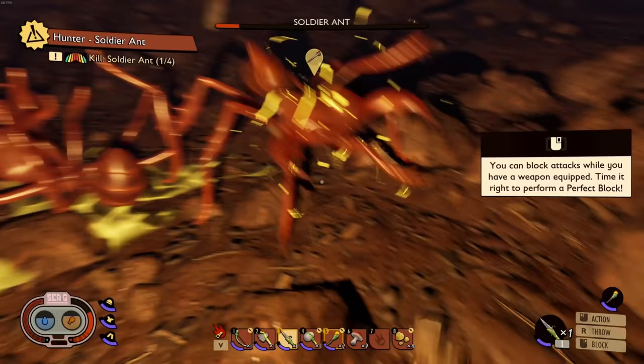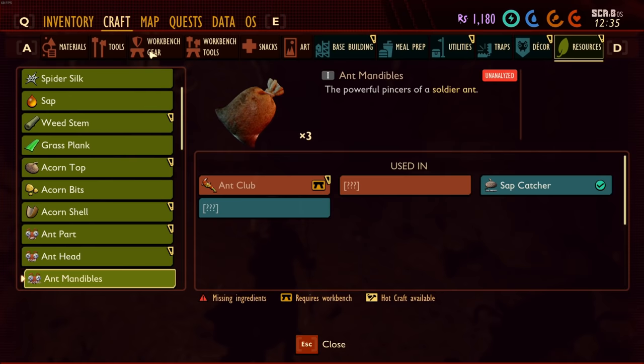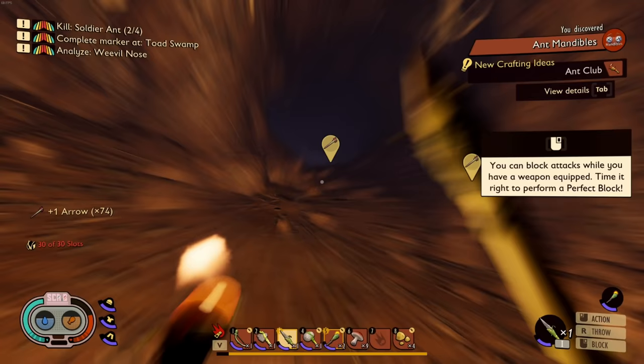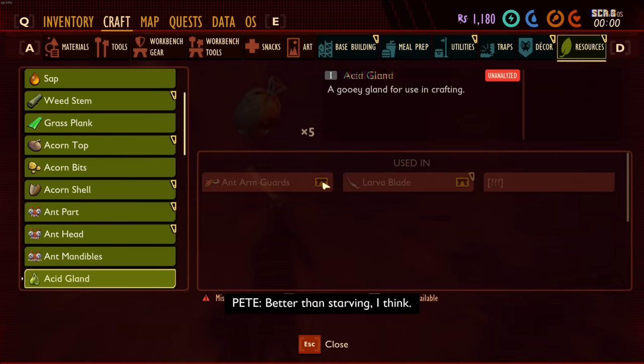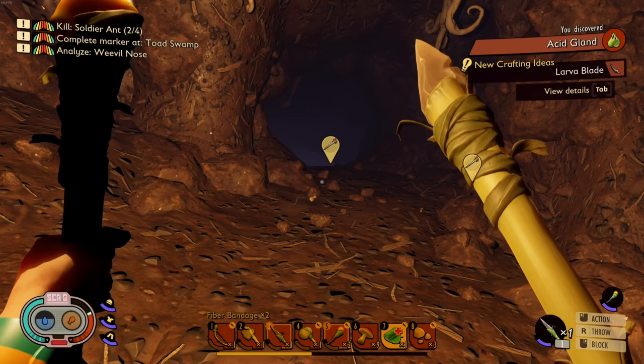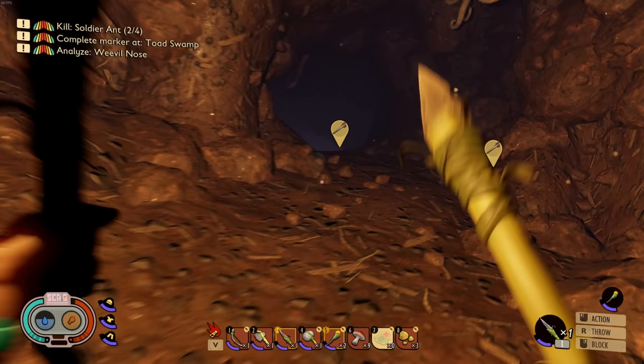I'm gonna die! Oh actually... I'm not taking that much damage. I need some stamina. Take out that one - one's down! This isn't too bad. Ant parts - oh yes! That was not even that bad. Hold on, there was something I never made - bandages. Pretty sure there was bandages. Canteen, fiber bandage - let's make some of those. Let's eat some food. I don't have any water, we really need to make a canteen too. Heal up - wait, that did almost next to nothing. Oh, it did a little bit.